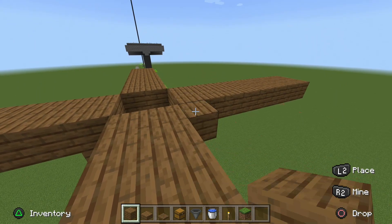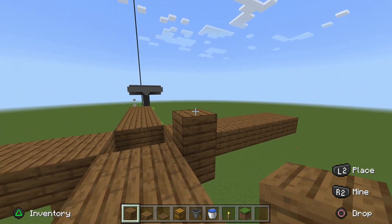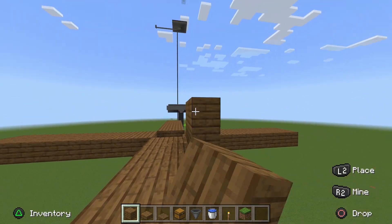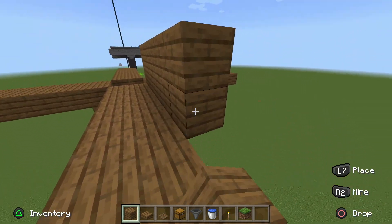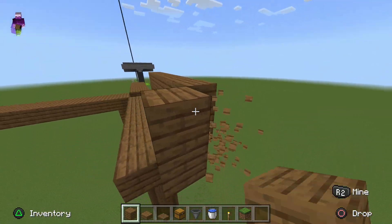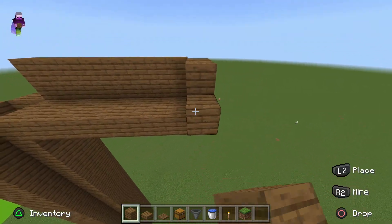Next, place a temporary block, then place 2 blocks and build a 2-block wall surrounding everything. Do not fill in the corners — you do not want to put the corners in.